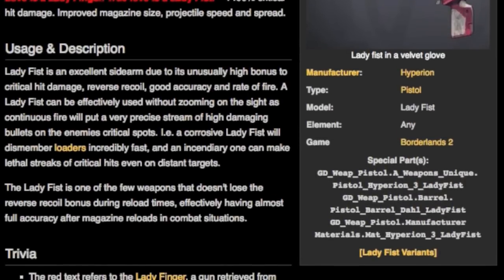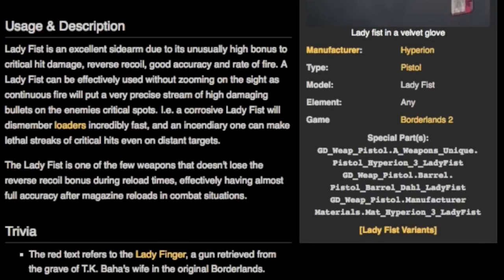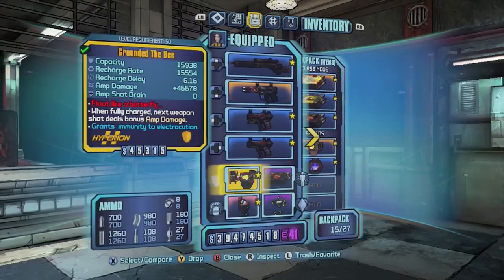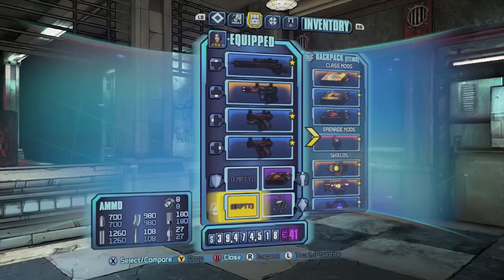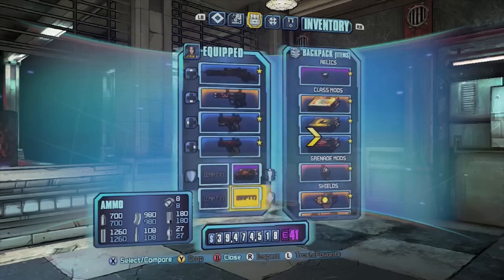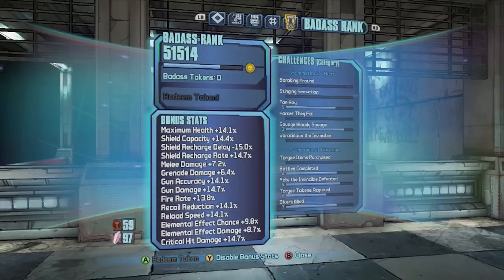The Ladyfist is an excellent sidearm due to its unusually high bonus to critical hit damage, reverse recoil, good accuracy, and rate of fire. It can be effectively used without zooming on the sight, as continuous fire will put a very precise stream of high-damaging bullets on the enemy's critical spots. A corrosive Ladyfist will dismember loaders incredibly fast, and an incendiary one will make lethal streaks of critical hits even on distant targets. The Ladyfist is one of the few weapons that doesn't lose the reverse recoil bonus during reload times, effectively having almost full accuracy after the magazine reloads in combat situations.